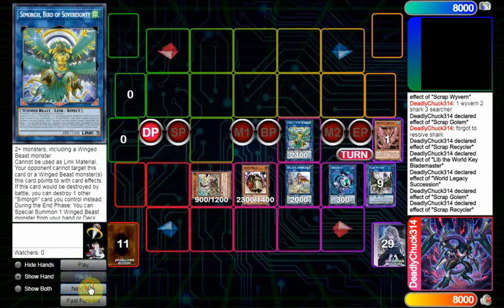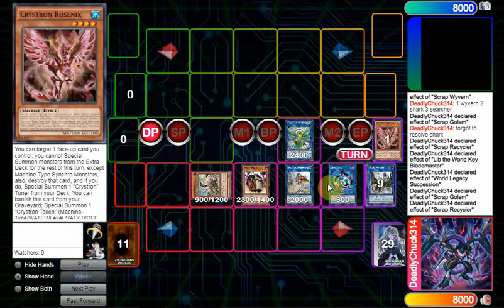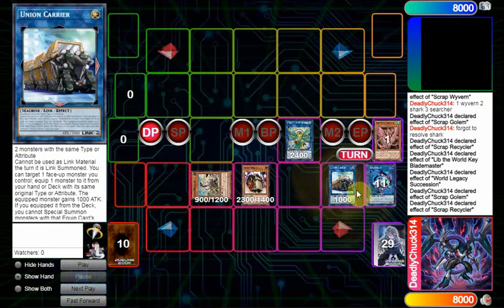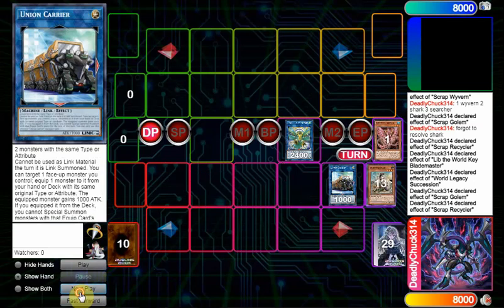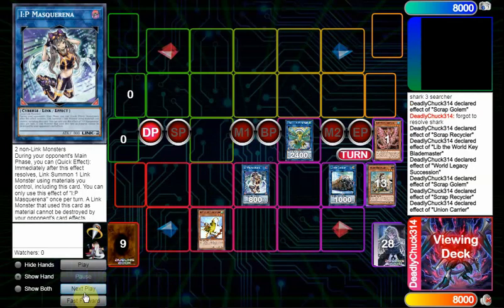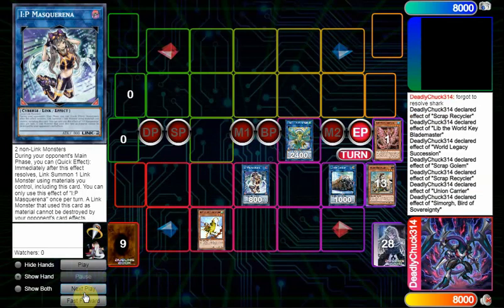You're going to link the token into Link Rebo. Since Lib is a Light Monster, you can link it and Link Rebo into a Union Carrier. Finally, with two non-linked Earth Monsters on the field, you can make IP Masquerayna. This is your endboard. You use Union Carrier to equip Thunderbird to Simorgh, and then during the End Phase, Simorgh will trigger, summoning the Thunderbird.